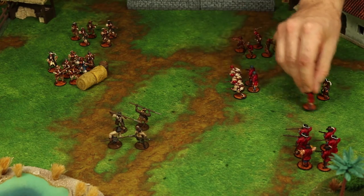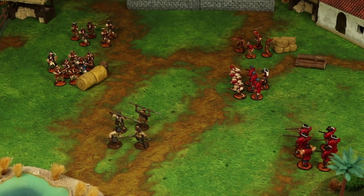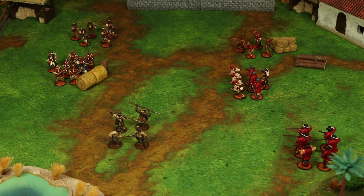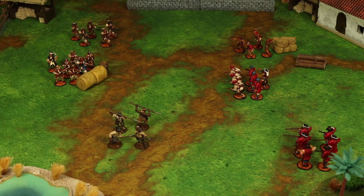A unit can move through friendly units as long as at the end of the activation the units are clearly separate. It is not allowed to move within three inches of an enemy unit — its control zone — at any time unless initiating a melee, which we'll talk about in the next chapter. If a unit moves more than eight inches total during an activation, that unit will gain a fatigue.